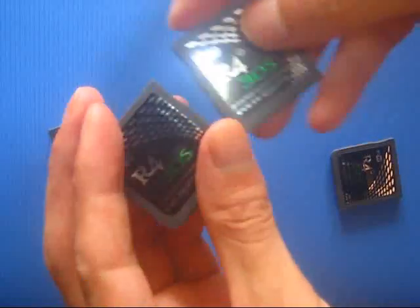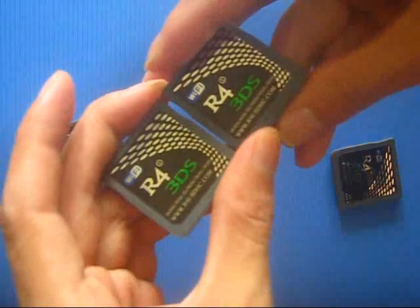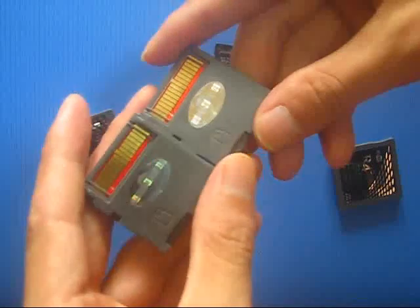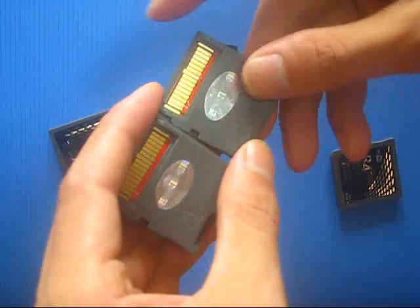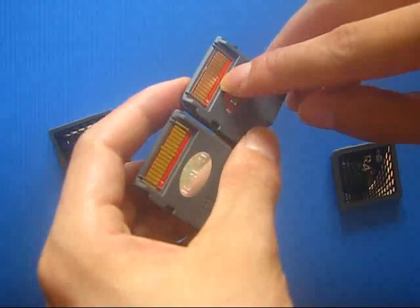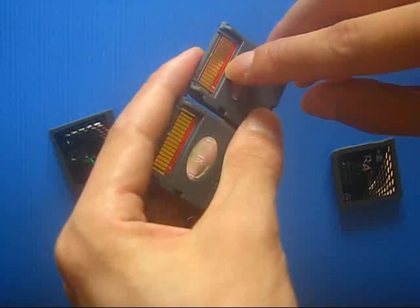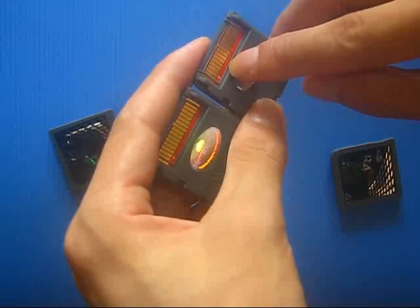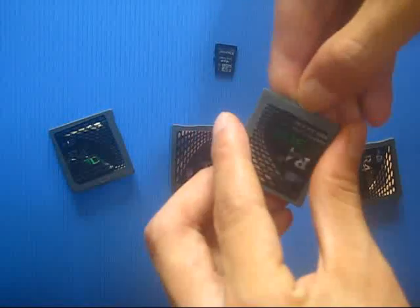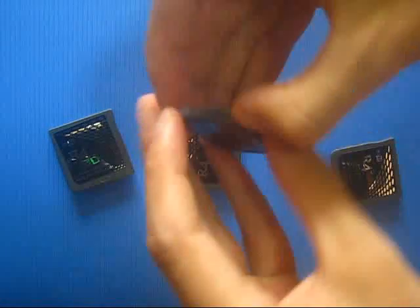We can even distinguish any differences between the stickers — both sides look the same, same label and same appearance. Maybe the only difference is the PCB. The color of the PCB is relatively different — one is a relatively weaker red and this one is darker. This one can be updated for DSY 1.2.